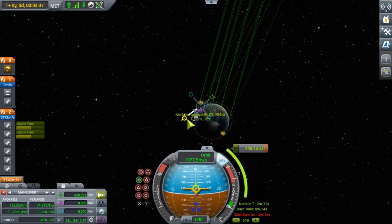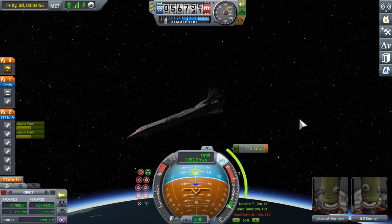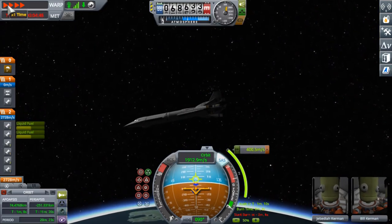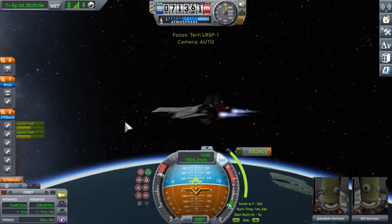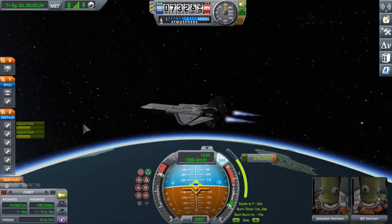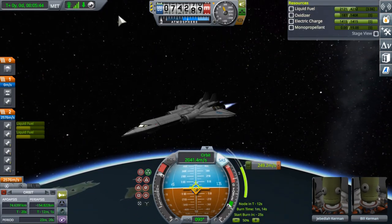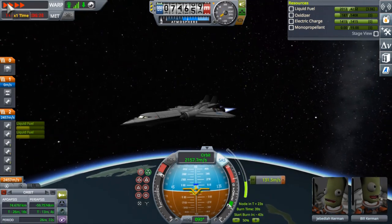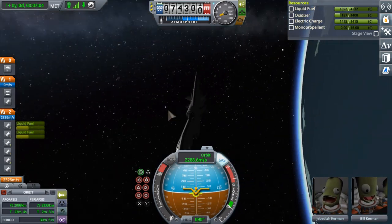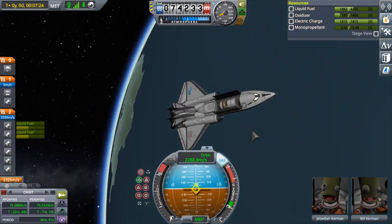It was not a very big burn — about 400 meters per second. You can see me momentarily firing the nuclear engines early because we were still within the atmosphere, so the burn timer reading was a little off since it was using the nuclear engines' poor thrust inside the atmosphere. Accelerating, and shut down. We have a nice 75 kilometer orbit — it's not exactly circular, but it's good enough.